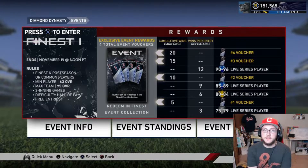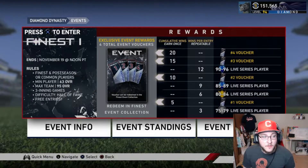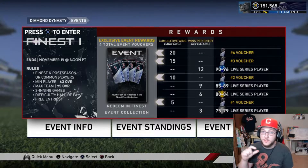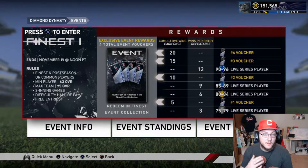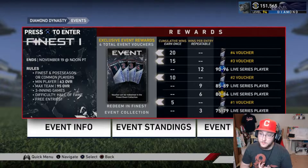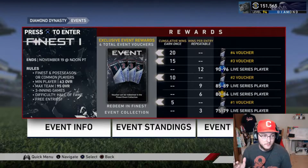We're going to play the Finest event. It's three-inning games of only Finest or postseason cards, which includes the postseason hardware like the Dodgers Orel Hershiser — that 92 overall, that's a postseason card, so that counts. And then also the cards from this current postseason, like that 97 George Springer and 99 Strasburg specifically in my team. All the Finest cards are open. Minimum overall 63, max team overall 95. We're playing three-inning games on Hall of Fame.